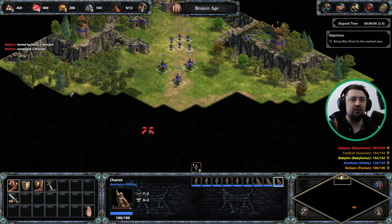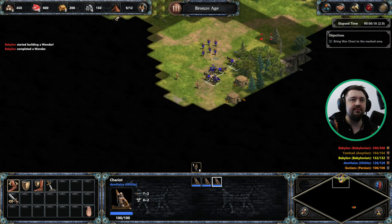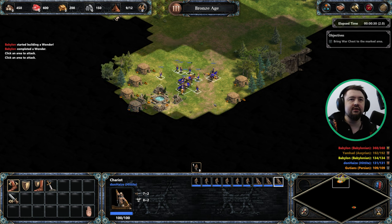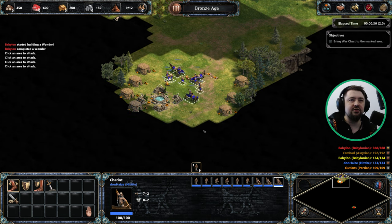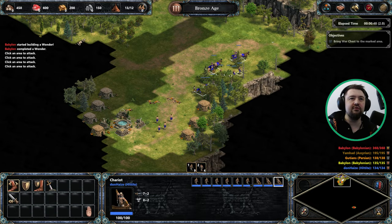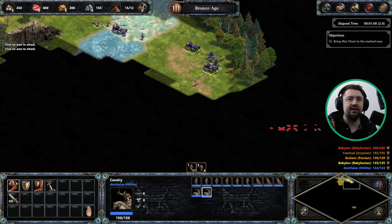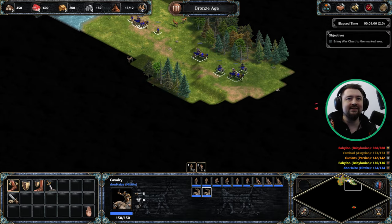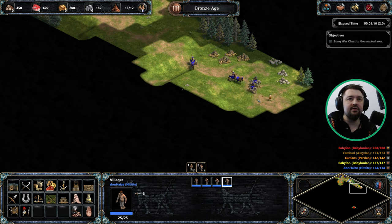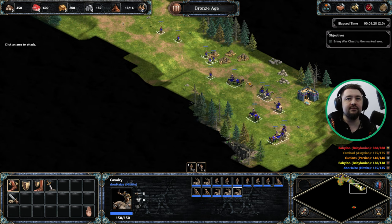First things first, we want to grab the four villagers so that we can actually build our base. We want to be leading with the swordsmen rather than the chariots - it's easy to lose a chariot in that fight. We're going to send both the army and the villagers to build a base. We also pick up a load of cavalry on the way, which is super useful. This is where we're going to build our first base.